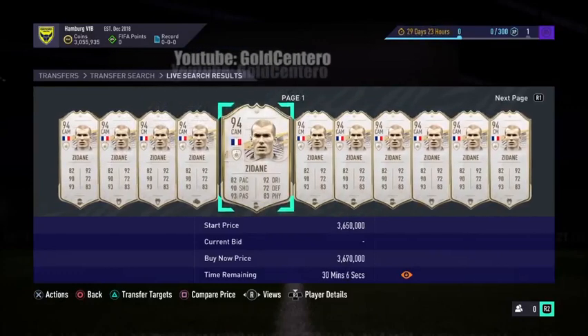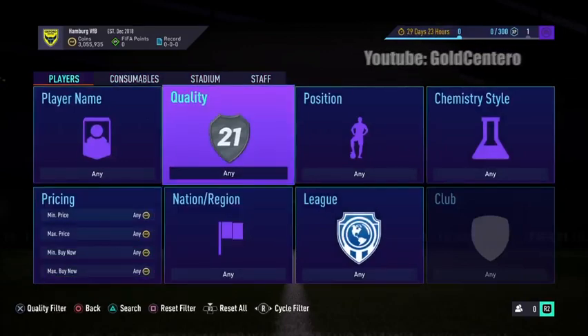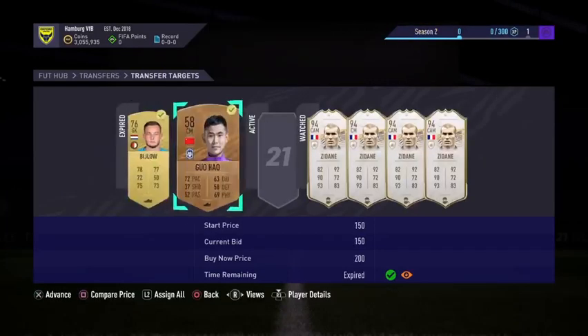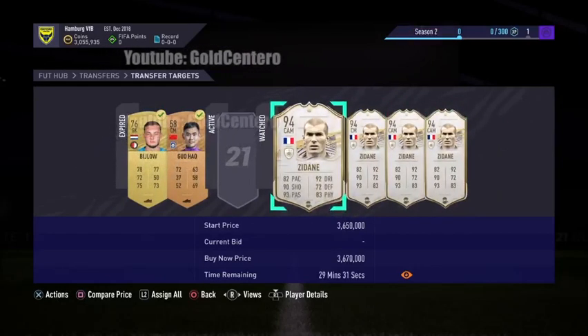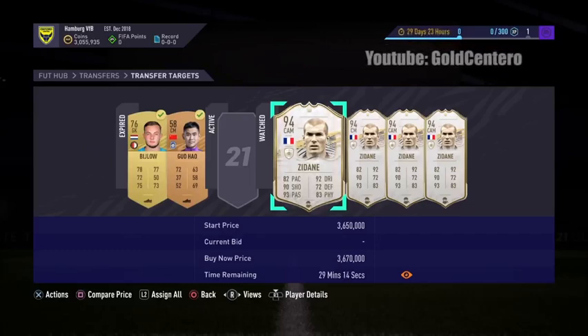Now go back and reset everything - make sure nothing is touched. Go back to Transfer Targets and find the card you placed a bid on. We have Joule Hall here - that's the card we placed a bid on. Now we're going to try to get one of these cards for free. You might want to try this glitch when the servers are weak, because glitches are more likely to happen then. I suggest Fridays, Saturdays, or Sundays when lots of people are playing and the servers are weak.